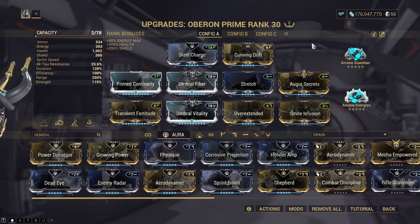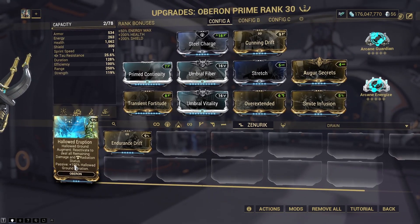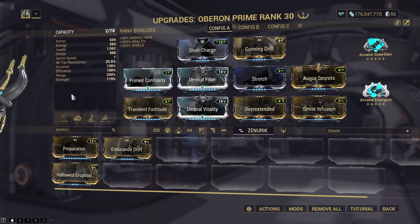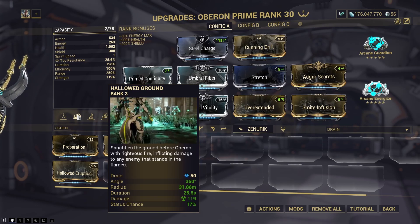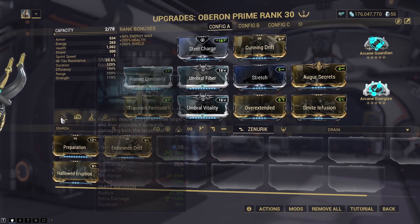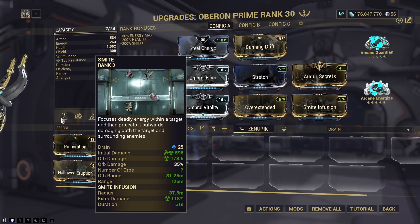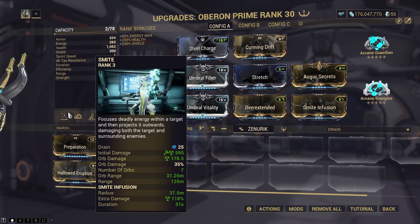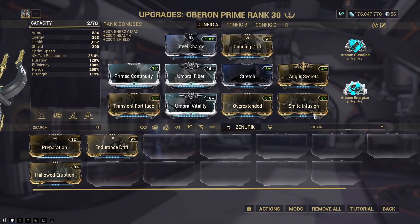The one thing I might change after testing is Algae Secrets — I may end up swapping that out for Hallowed Eruption, since that will double the duration of our second ability, Hallowed Ground, which is basically what this build is based around, along with Smite. Hallowed Ground is hopefully going to inflict status procs against enemies and make them fight each other instead of me — I'm not intending it to do damage, just crowd control. With armor decrees, we'll get about 20 to 30 orbs firing in all directions dealing a lot of damage.